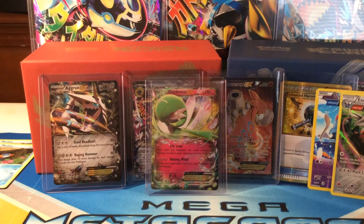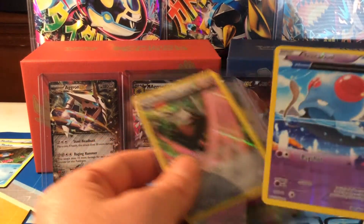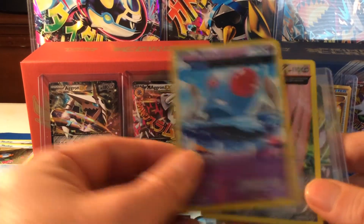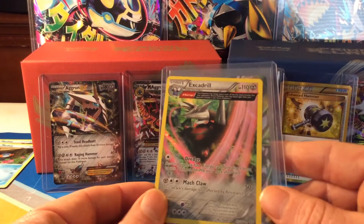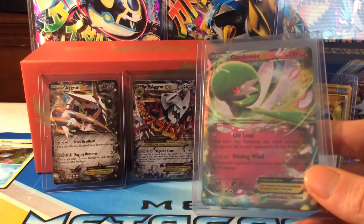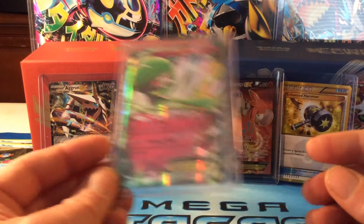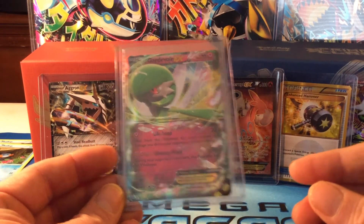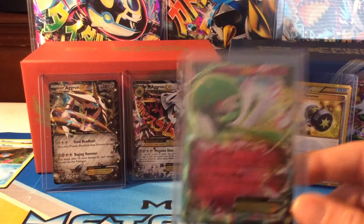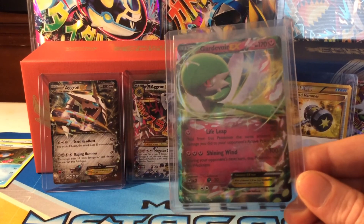Quick recap of the best pulls from these six packs: we got the reverse holo ancient trait Tentacool, the holo ancient trait Excadrill, and we pulled the Gardevoir EX — beautiful, beautiful card. Please smash that like button, subscribe if you haven't, spread the word. As always, till next time — thank you all for watching.